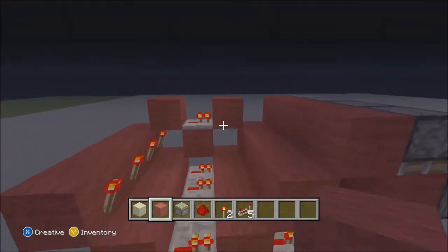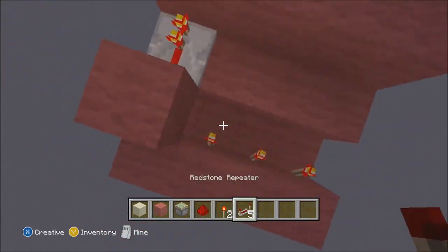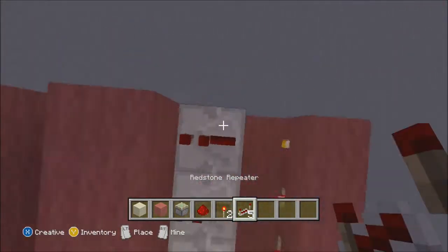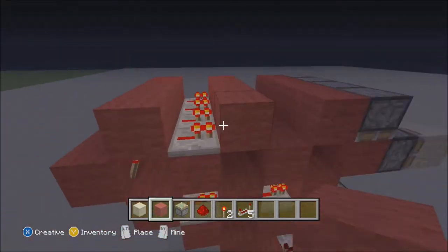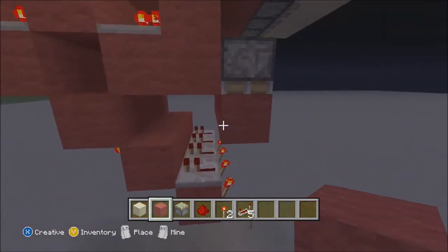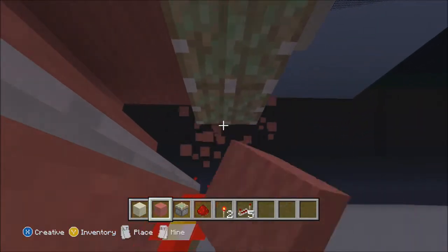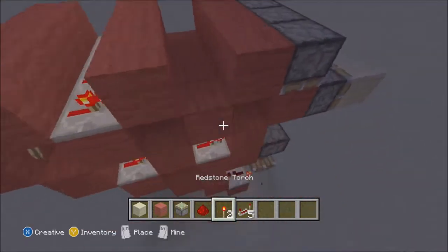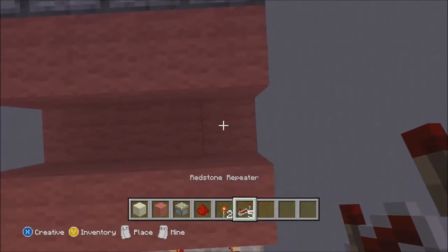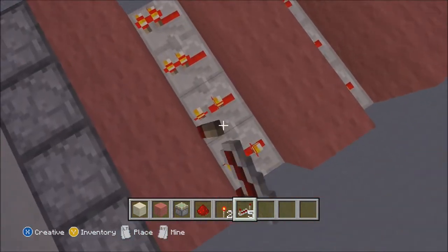Let's just build these out really quickly and then put our three repeaters down — don't forget our blocks. Now what I want you to do is go down to this bottom row of pistons and just delete these blocks, every single one of them. Come back up here and put four repeaters down — sorry — and have them all on three ticks of delay.